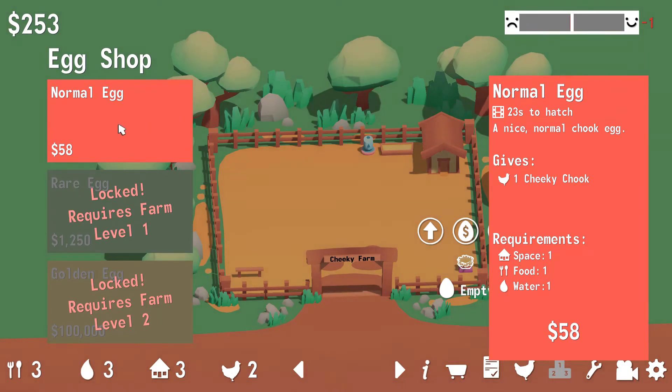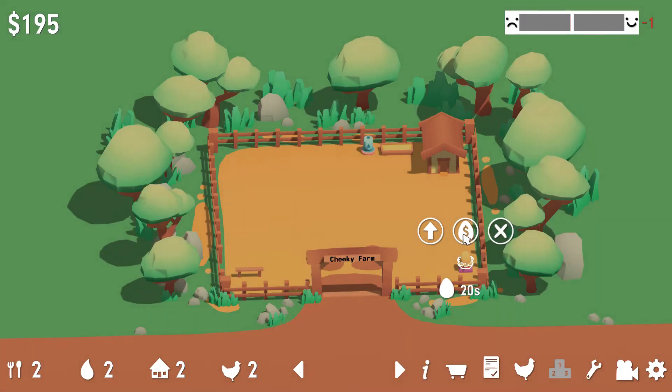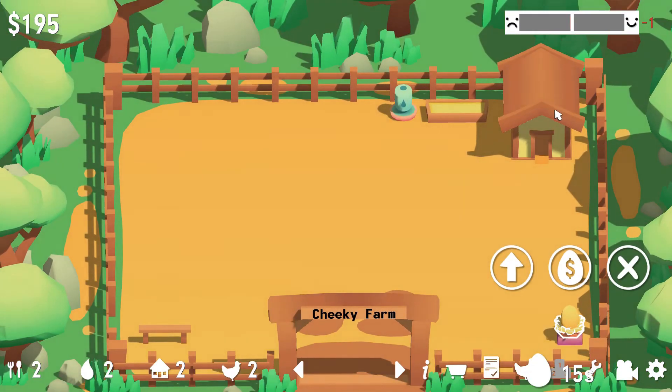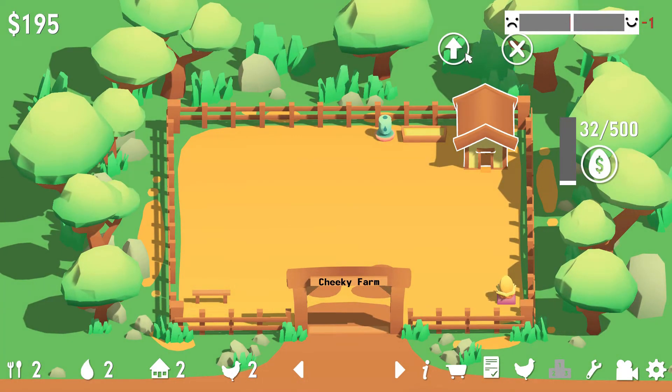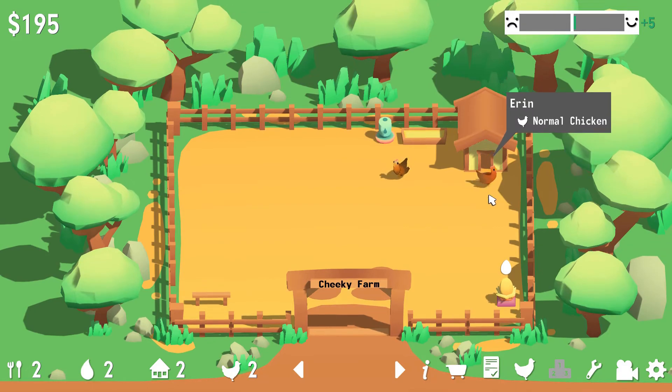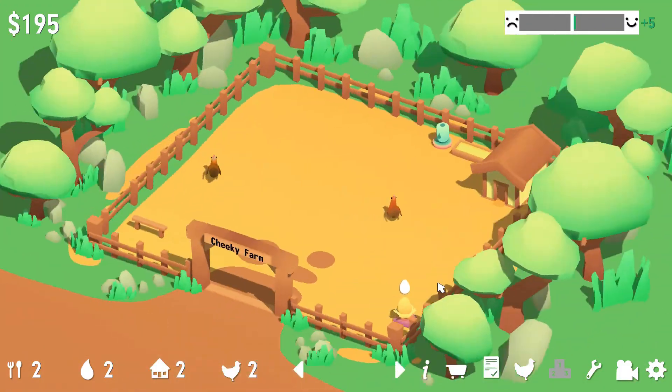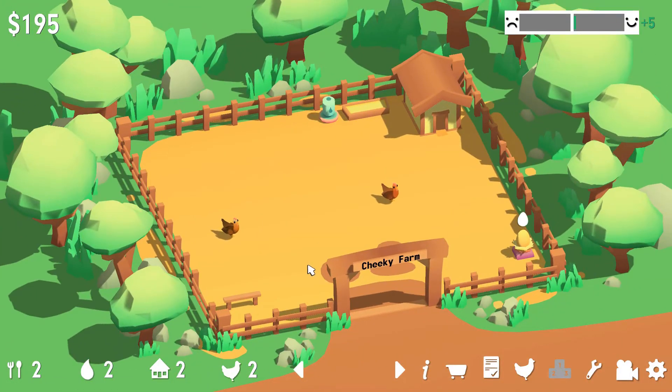Let's incubate another egg! Our chooks are going to be so cheeky! Are they inside the house? Yeah, they're inside already! I don't know that that one will even hatch! Knock knock! Time to come out and be cheeky! Uh-oh! What did he just say? He just frowny-blurbed! Normal chicken! Aaron woke up on the wrong side of the roost! Because they're cheeky! Cheeky farm! Cheeky chickens! Cheeky chooks!